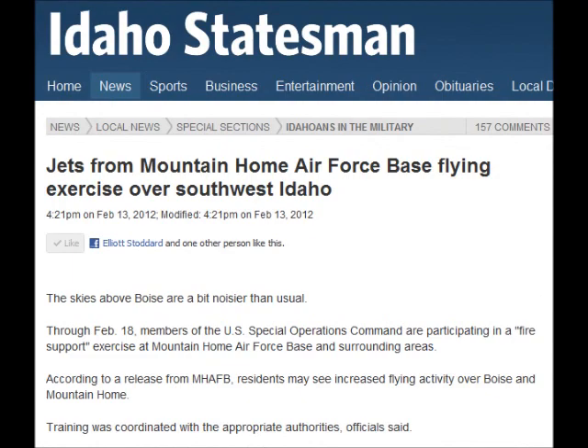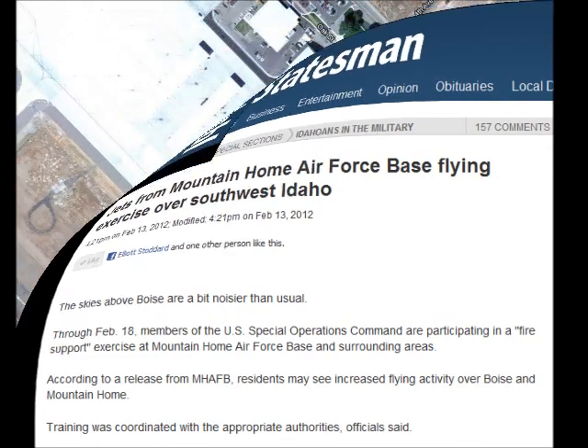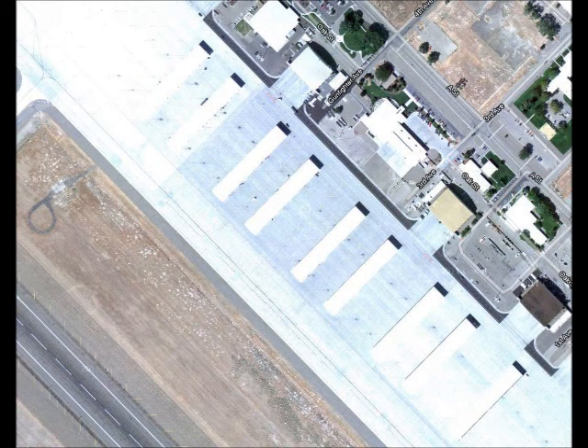Continue moving down to the vertical aircraft shelter — the north-south oriented aircraft shelter — all the way to the west, past the 9th one. You are at the 9th north-south oriented aircraft shelter. Continue moving west until you see the first set of F-15s.